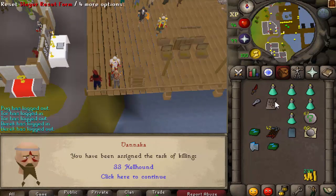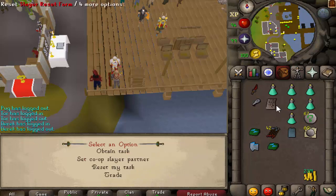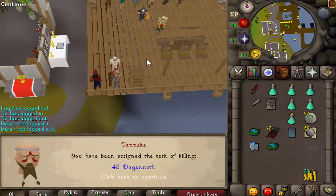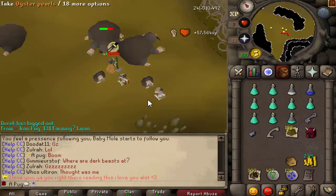You can also get box tasks if I toggle it. Now you get box tasks. Let's see what the first one we get is - Dagannoth Kings. I'll do that. Awesome.